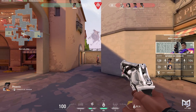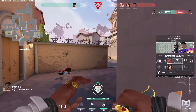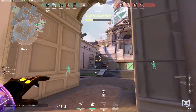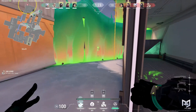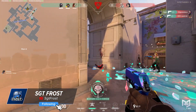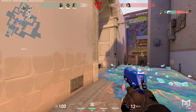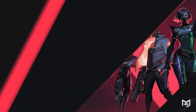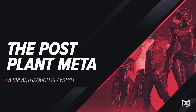Ever played in a game where the enemy team makes defusing the spike literally impossible? A Brimstone Molly and Ultimate waiting to be thrown onto the spike, some Killjoy Swarm grenades, and some Viper Snakebites coming from the sky. What's going on ProGuides family, it's your host Sgt. Frost, and today we'll be talking about a playstyle that has been gaining traction for months now and could finally make a breakthrough and become the meta — the seemingly indefinite stall post-plant meta.